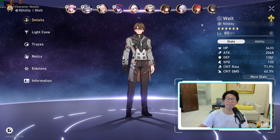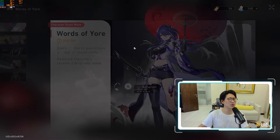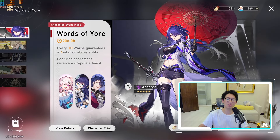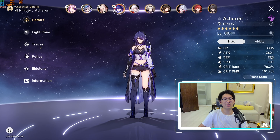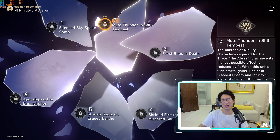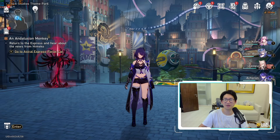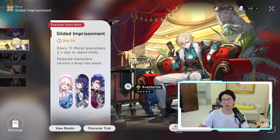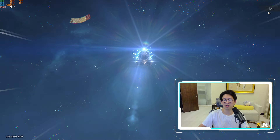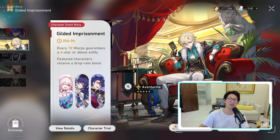I don't really use Welt that much to be honest — it is a little unfortunate. We'll do a cheeky ten pull. Should we just do it on Acheron's banner? My Acheron is E0 and I want to get her to E2, but there's no way that's happening any time soon. Let's just do another cheeky ten pull and see if we get him. That doesn't look like a rainbow — yep, that's it. We're saving the rest of the pulls for future characters.